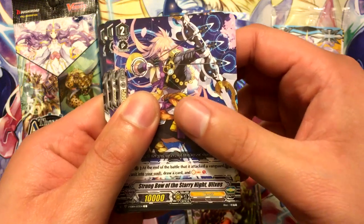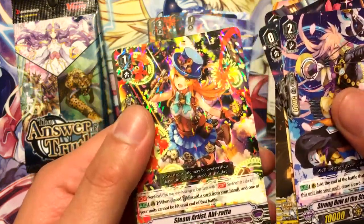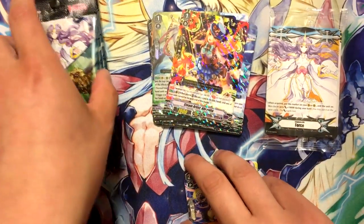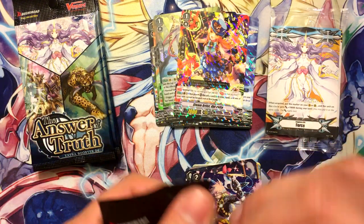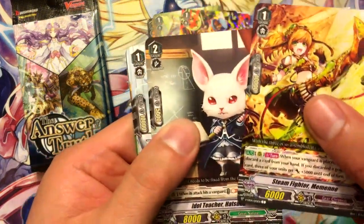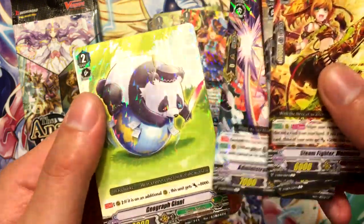Strongbow — this guy is pretty cool, I'll admit. Steam Artists Abby Brata and Monoculus Tiger. So I got Monoculus and Binoculus Tiger in one box, which you don't see every day.